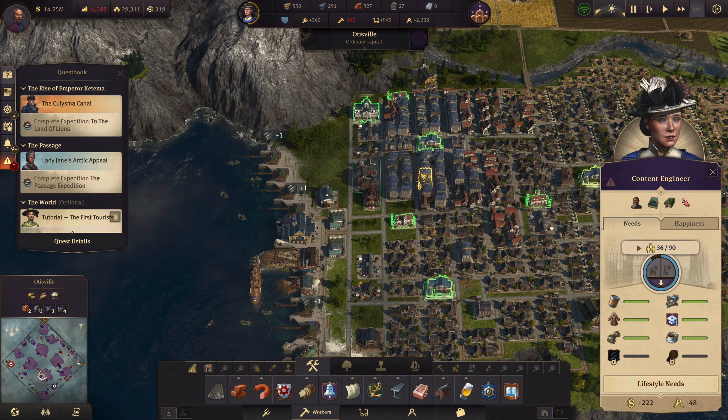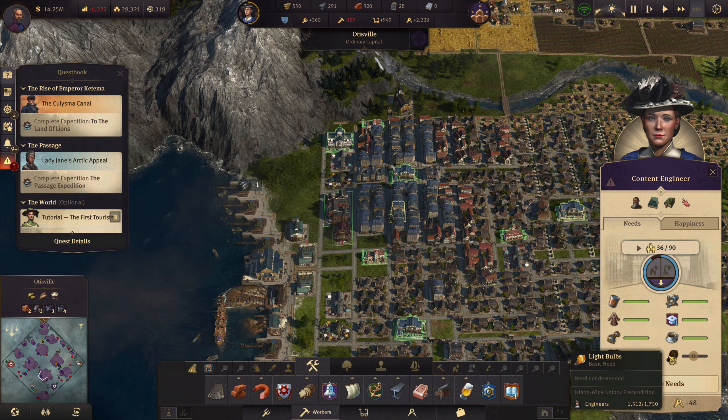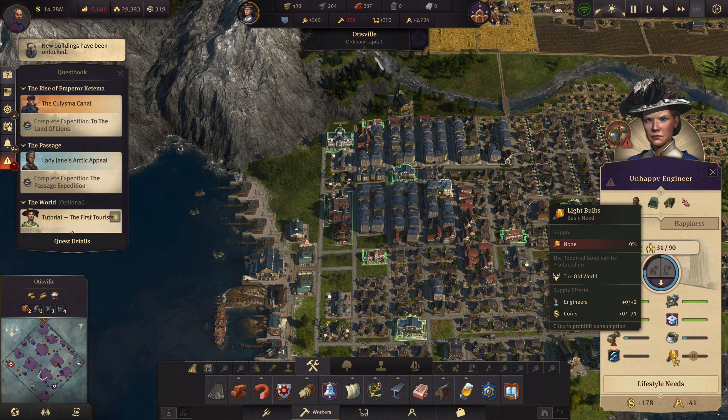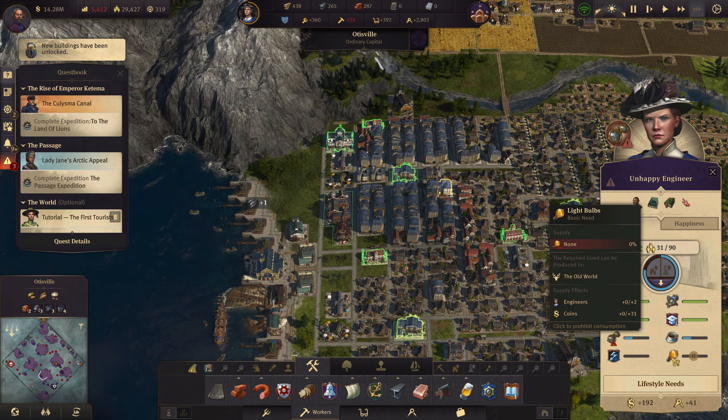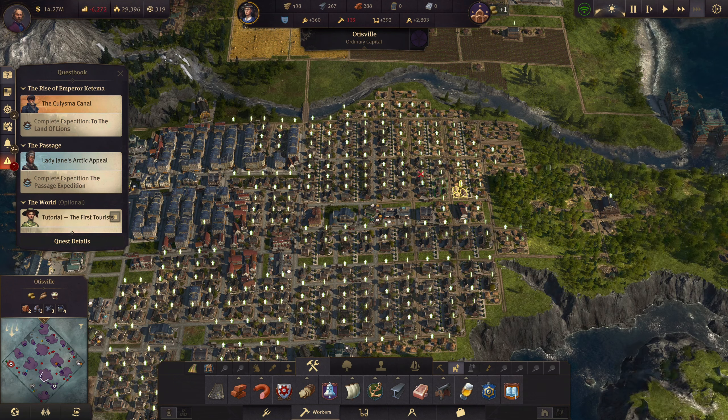We're never going to stop - except at the end of the chapter. Here we go, let's get an airship! I'm excited. Where do we want to set the rally point? I'm going to set the rally point over here.